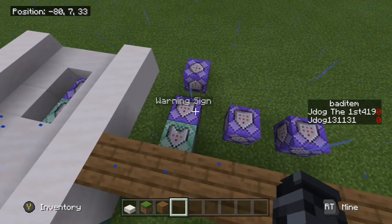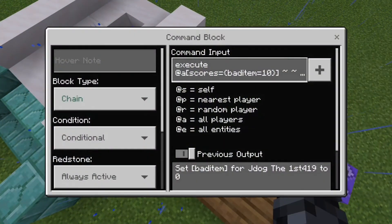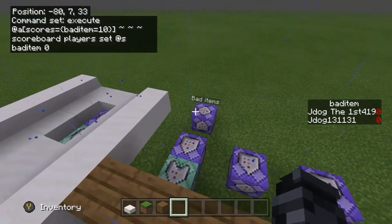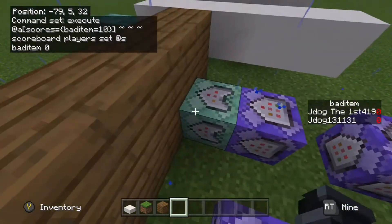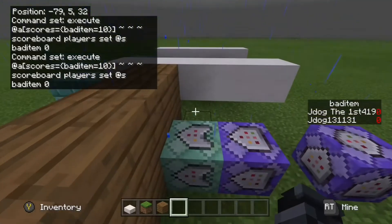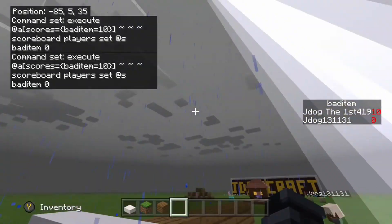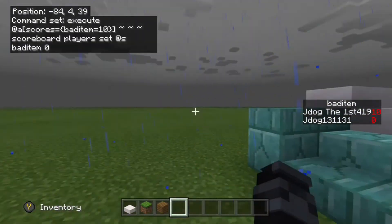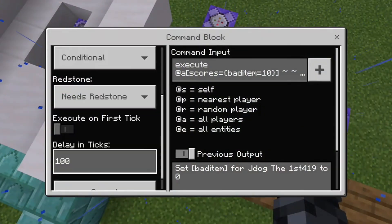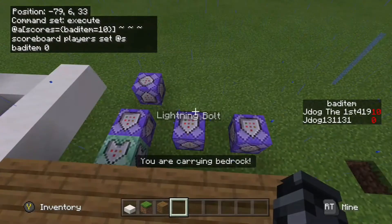So to summarize: it's detected who's got the illegal item, cleared it, given them a warning message, given them lightning bolts, and then reset their score so they can continue with the game. If you wanted it so the item isn't taken away and punishments just keep happening, just remove that score-reset command block. Without it, the lightning will keep striking continuously until an admin comes and removes the item manually.